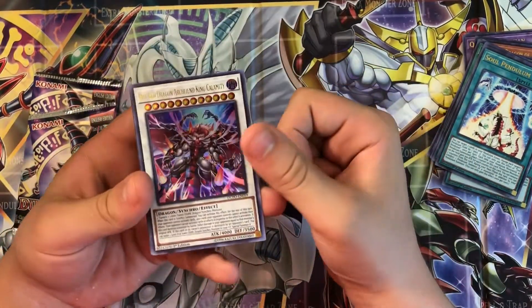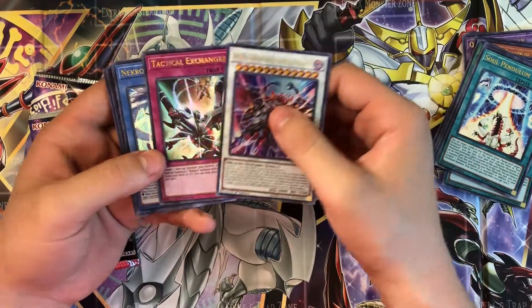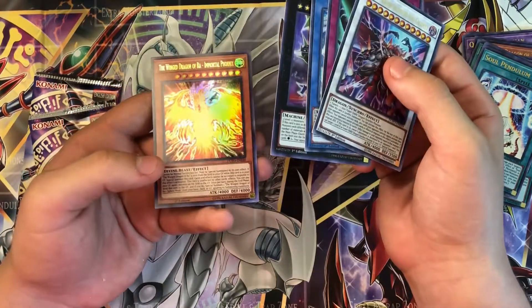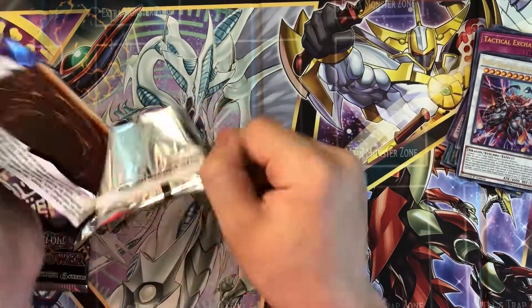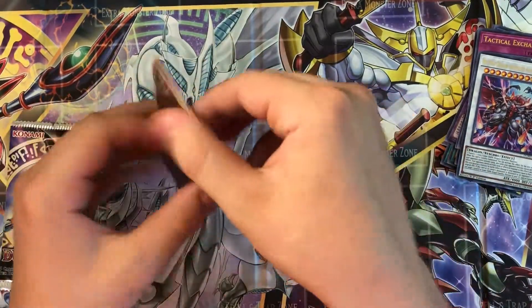Hot Reg Dragon, Arch Fiend, King Calamity, Tactical Exchanger. Don't know about this one. Winged Dragon of Ra, Immortal Phoenix. I'm going to search up all these cards — it's a very weird video.